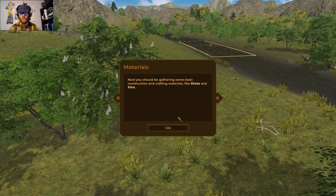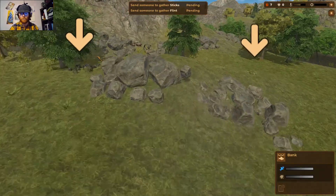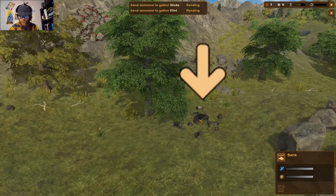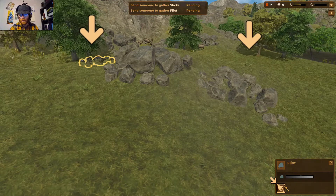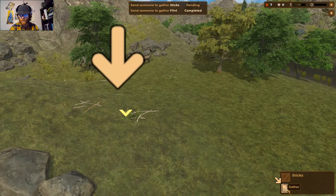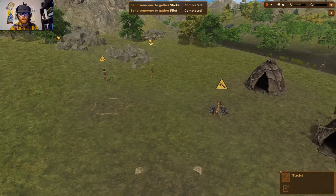Next we should gather some basic construction and crafting materials like sticks and flint. There's some flint over here — definitely flint, nice and shiny. Let's collect that, and there are some fallen sticks on the ground far from any trees — must have been very strong wind.